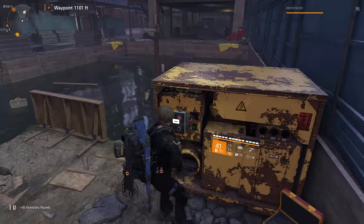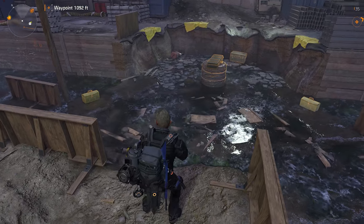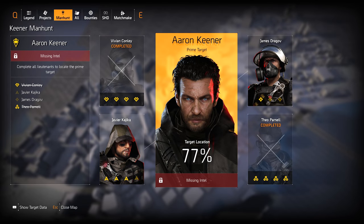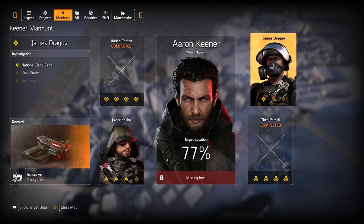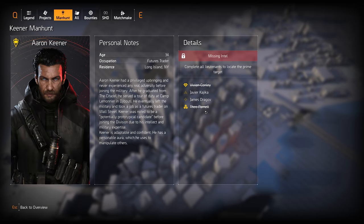In this new map, you'll be doing the standard control point takeovers, searching for SHD caches and doing side quests, but most importantly, you'll be working towards revealing the location of each of the four Warlords that will ultimately lead you to the big bad head honcho. If you have dabbled into some of the more recent Far Cry games or Ghost Recon, this system should be quite familiar to you.